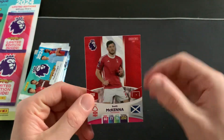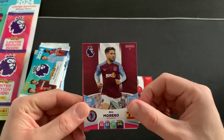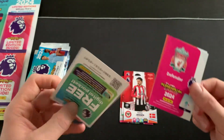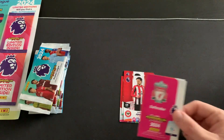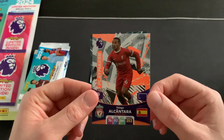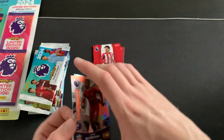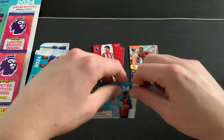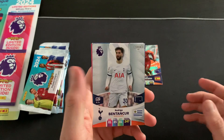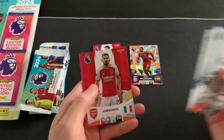Starting off with the base cards: Scott McKenna, Alex Moreno, Luis Diaz, Matthias Jensen, and two shinies at the back. There's a code card - all codes will be given away in this video, so stick around if you're playing the online game. Packet two gives us Rodrigo Bentancur, Ben Godfrey, Pierre-Emile Hojbjerg, and Jorginho.